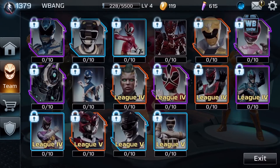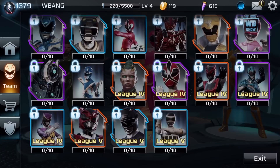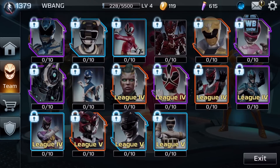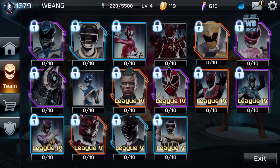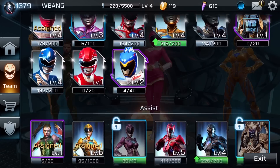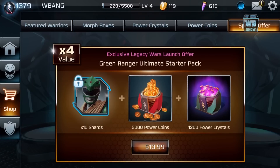So counting them up: one, two, three, four, five, six, seven, eight — yeah, that is eight new warriors. And the special offer — this is the launch, the official launch offer. It comes with the Green Ranger.